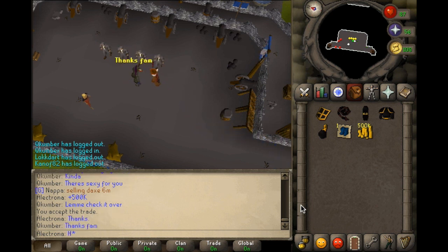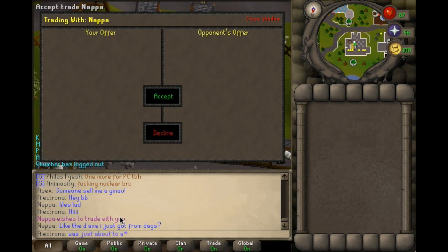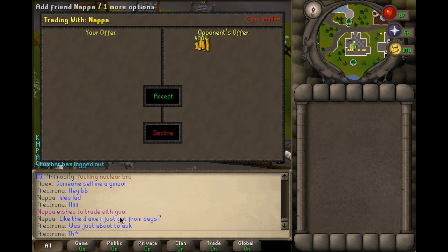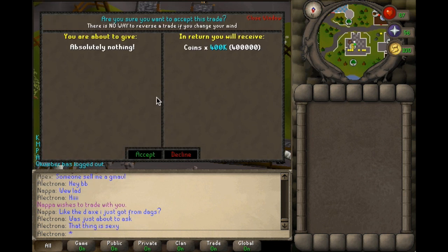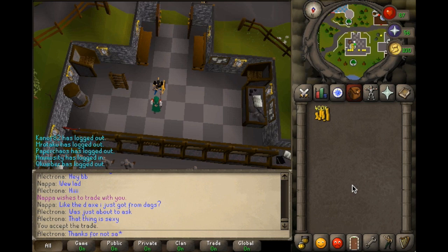A few weeks ago Nappa wanted to buy my obsidian shield for 400k but he didn't have that much cash on him, so I just gave him the shield and told him to pay me back later. It's been a few weeks now and he's finally paying me back — Nappa keeps his word, what a great guy.